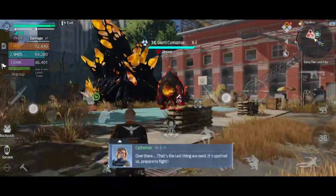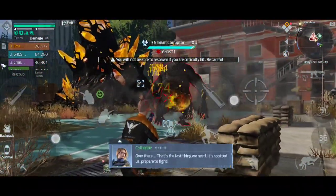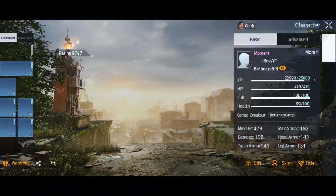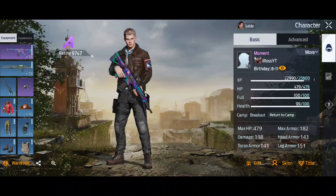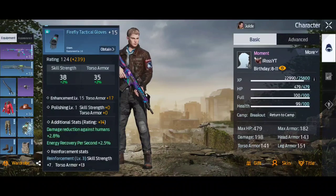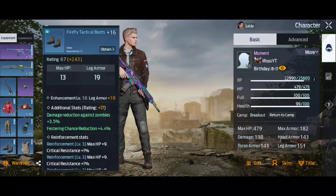If I click on my character at the top left here, you can see my combat rating is 9747, quite high. And you can see all my gear on the left hand side — I've got a level 32 chest, level 33 hat, 34, 36, etc.